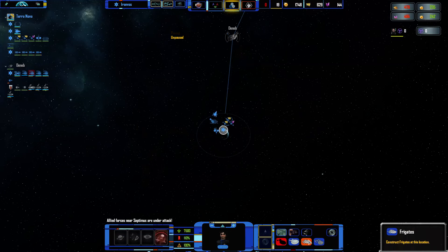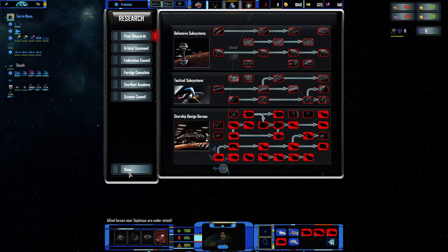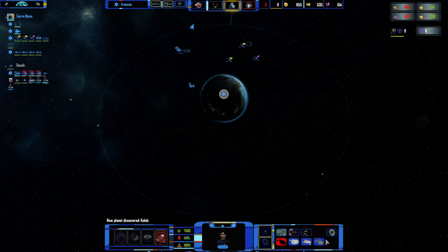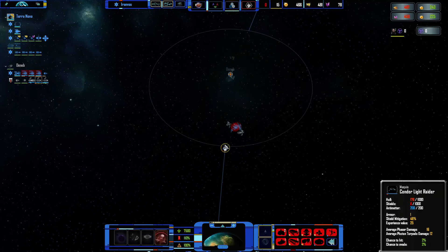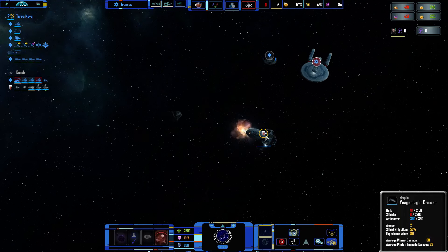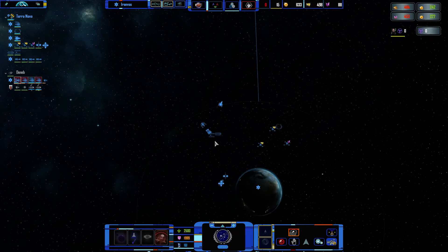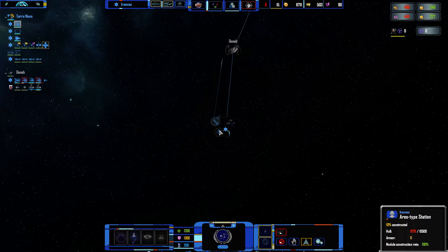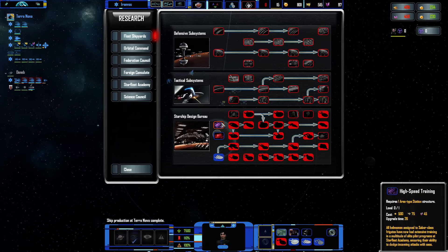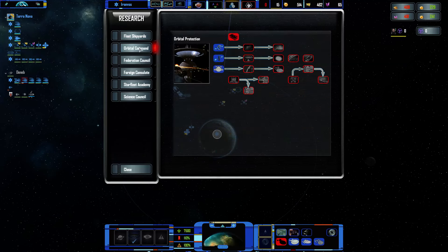Let's build a few new ones — we can also get some Saber research going, and we'll be building a research station. Research complete. I think I will get a buff for the Saber class. Actually, wait — this one is from the Miranda. Going to get this buff for the Saber — maybe it's useful, maybe not. We don't have that much money to spend on research right now.